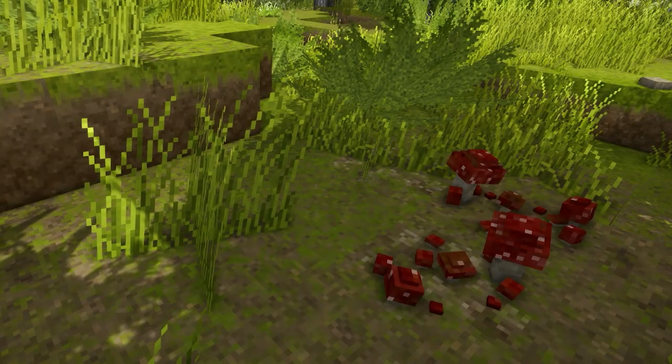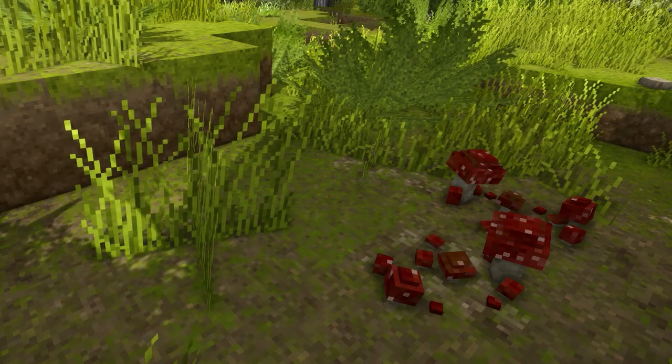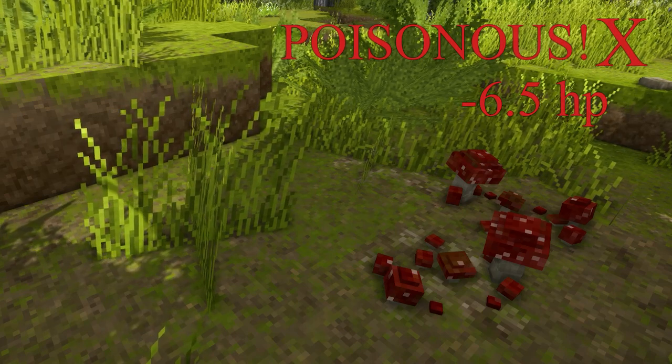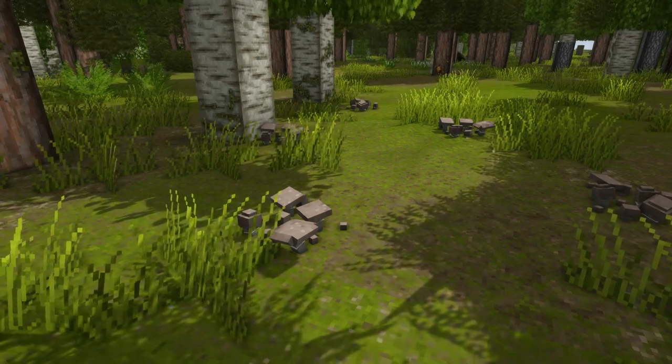Fly Agaric — the icon. In real life they've made themselves known: from fantastical legends, the origin of Santa Claus, even used by shamans in some cultures for hallucinations. Do not eat these. Almond Mushroom — named after its unique aroma and flavor similar to almonds, this mushroom is edible.